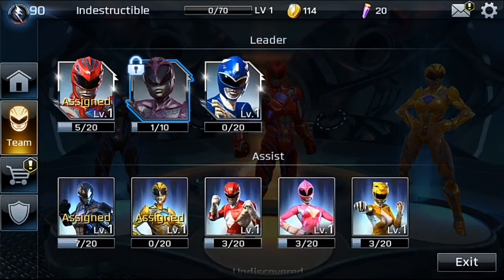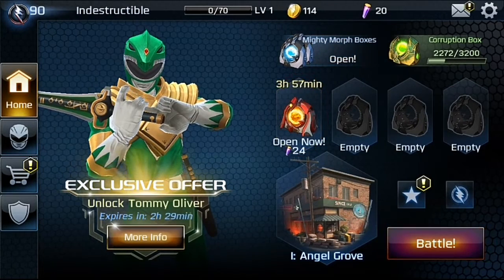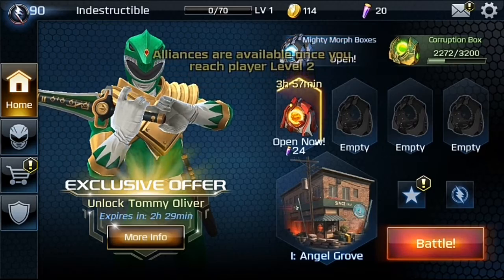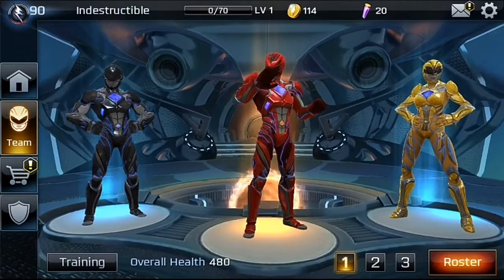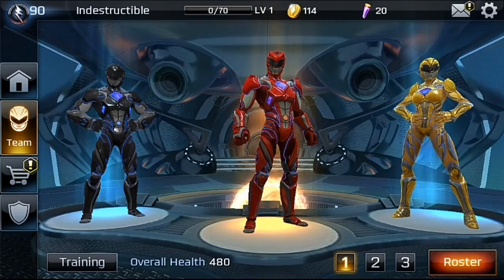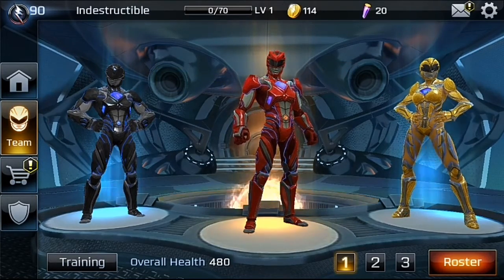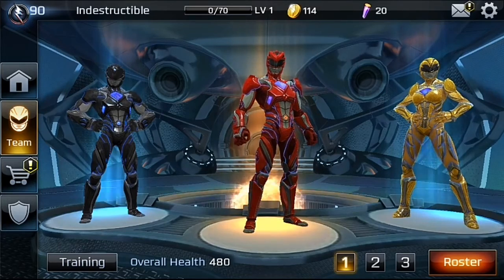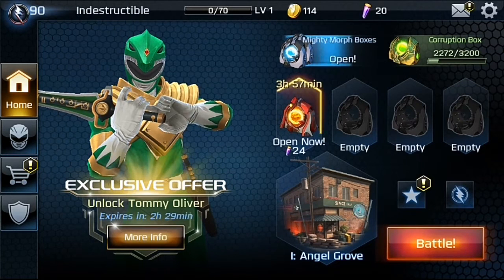Let's go into the gameplay. I'm still in level 1 — I have to reach level 2 to press the shield button on the right of the screen. If I press that, it shows that Alliance will be available when you reach level 2. Let's go to the home. You can see there's an offer here — unlock Tommy Oliver. He's a very famous green ranger.